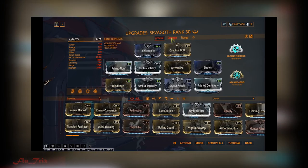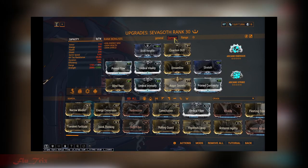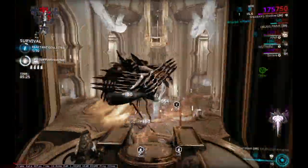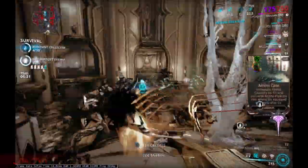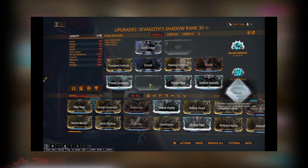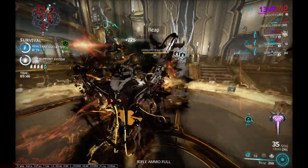For builds, there are three options to consider: a general build, a max damage output build with Eclipse infusion and possibly an augment to give allies a damage buff, and an Ensnare infusion build — depending on what you want to do with the frame. For Arcanes, Arcane Energize and Arcane Aegis are best if you have them maxed. Aegis is very good since Sivagoth doesn't have much shield, making it better than Arcane Barrier. For the Shadow, build for range and duration on abilities, and build him tanky since high-level enemies require more survivability to keep going or revive yourself with the passive.